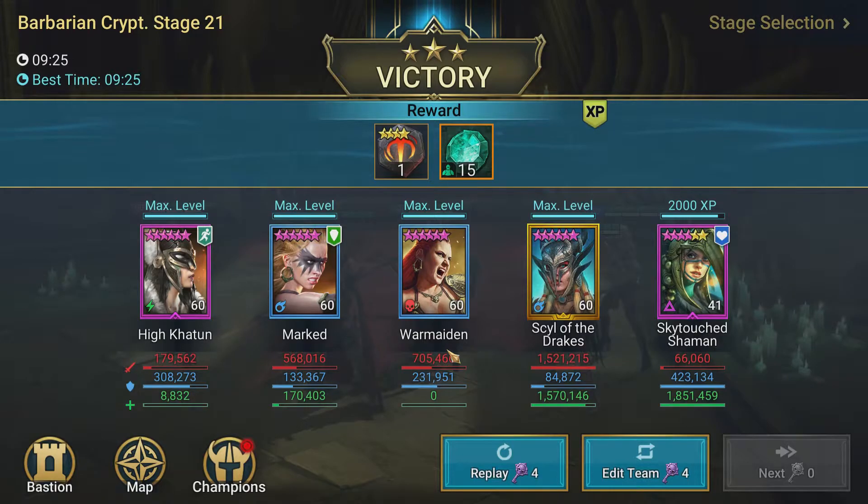I'm using that exact same build you saw the other night for War Maiden. It just shows you can still do some content depending on how the gear is. With everything in this game, you just got to work with what you have. We don't have a ton of damage, but we have a lot of buffs and debuffs to put on the enemy. We've got speed boosting with High Katoon, the revive from Syl the Drake, and Sky Touched Shaman can do a little of that as well — plus a lot of healing from those two. That's what you need in Faction Wars: a combination of damage, buffs, debuffs, and crowd control. Syl has the stun with her AoE.